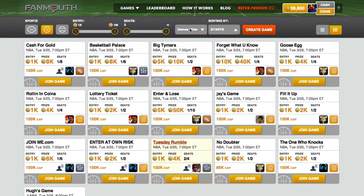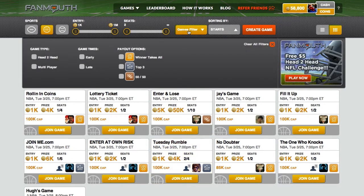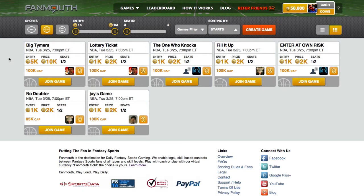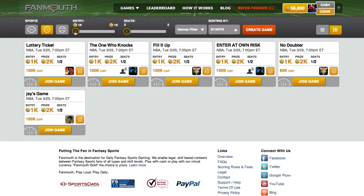To filter our games we can use the handy filters found here. Let's look at some head-to-head matchups. Now I'm looking at all head-to-head games. To further filter, let's drag the entry fee down to a thousand gold coins. Now I've got a good list of games that I can start to look at.